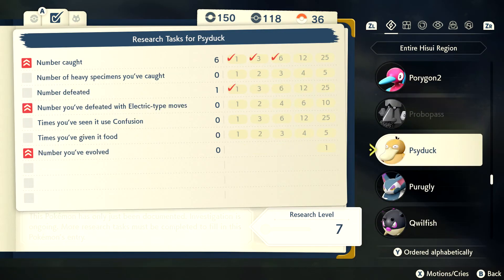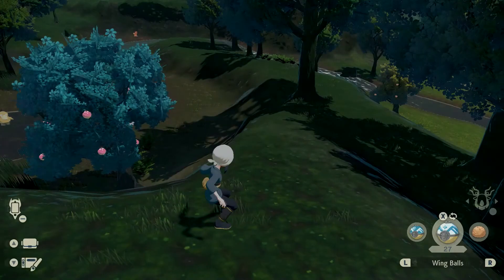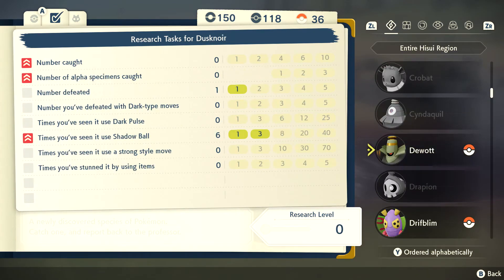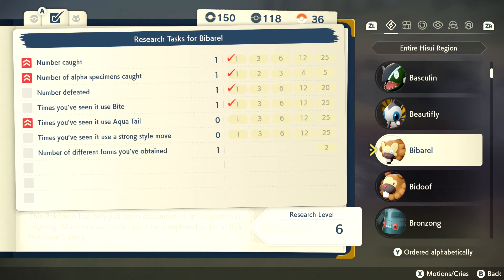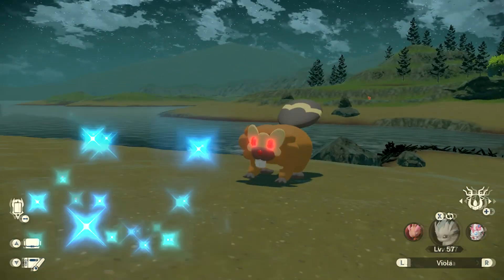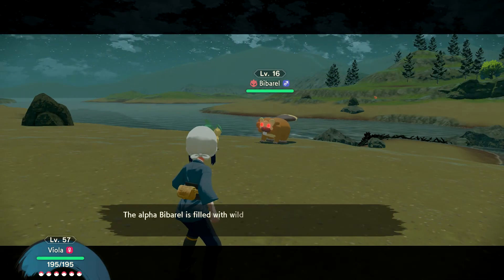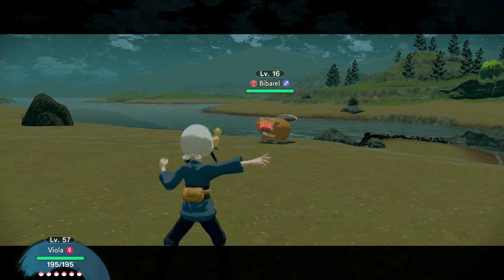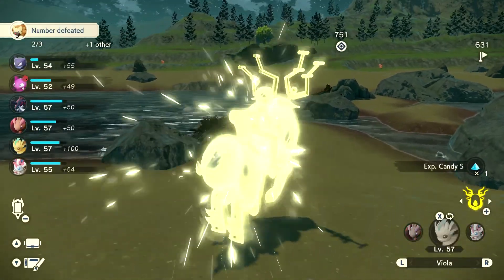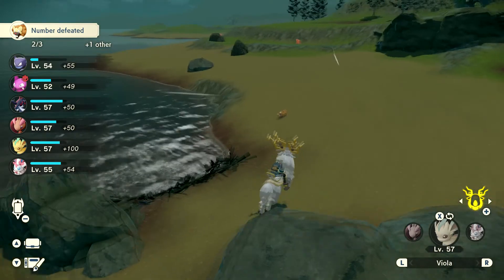I need to get back to Windswept Run pretty quickly, although nighttime does last quite a while. I'm not going to worry about Psyduck's number defeated with electric moves or heavy specimens too much. Let's go back. We can take a look at Biberol really quickly — this one is only level 6. We did catch our one Alpha Specimen. You know what, I think I'm going to do that — come here. We're going to fight you. You are a very low level Alpha, one of the lowest in the game. Let's just take you out with a quick Leaf Blade. Now let's go look for that Will-O-Wisp out in Windswept Run.